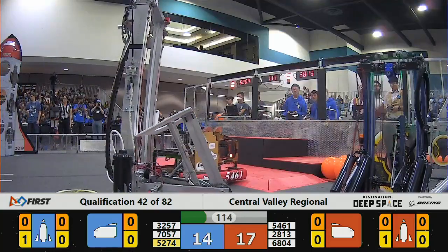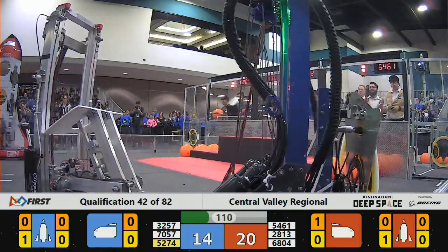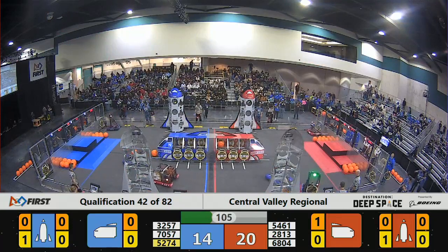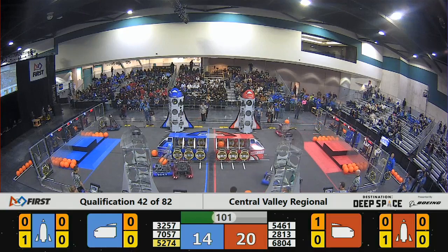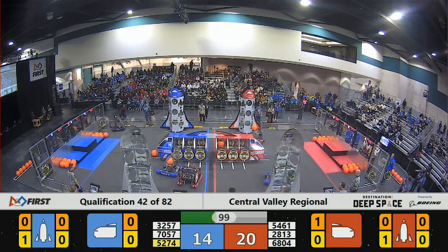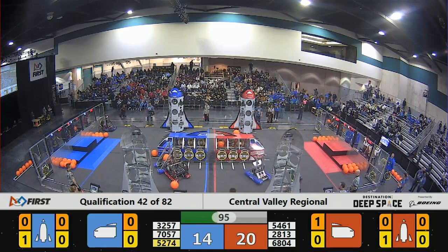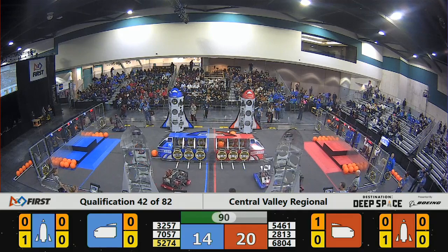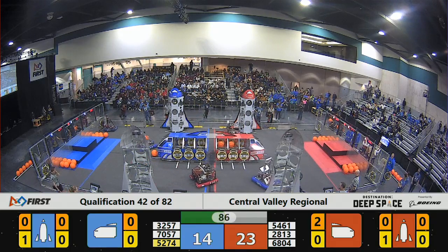Looks like 52-74 for the blue alliance — they're the Wolverines. They play some defense against 28-13. That's a good idea; those Gearheads are good. 52-74 is still going after that hatch panel, trying to get it, not letting them get lined up properly and pushing them out of the way.